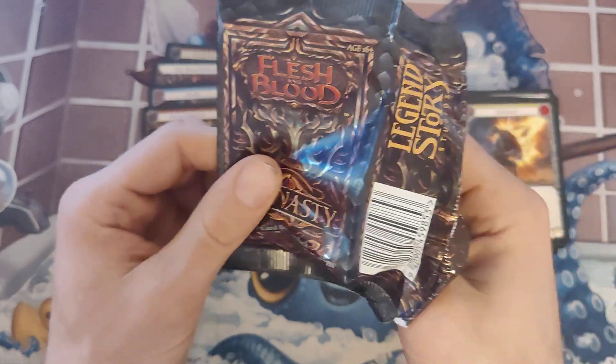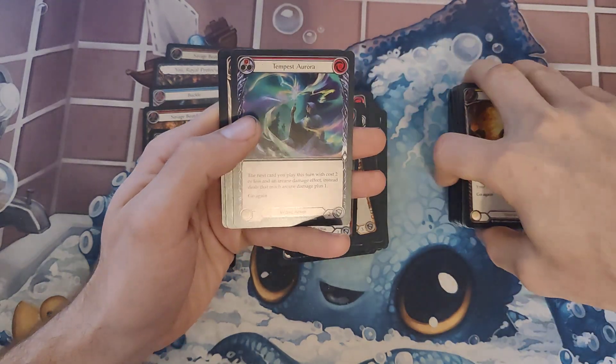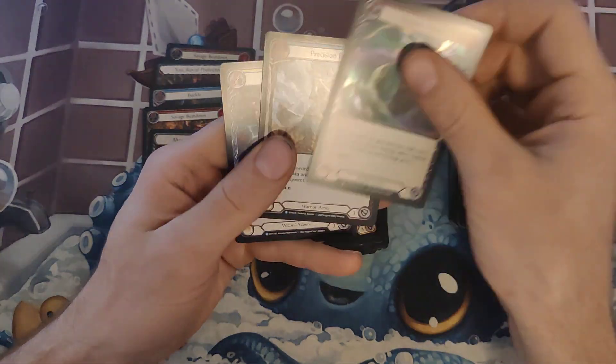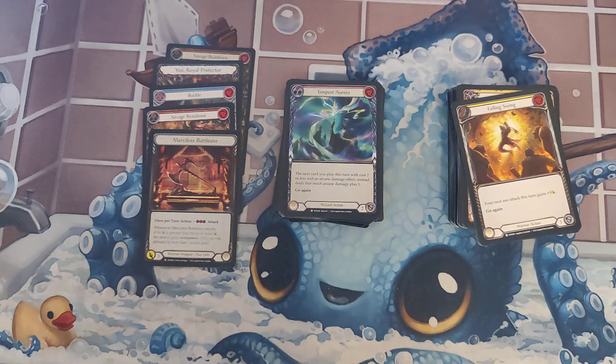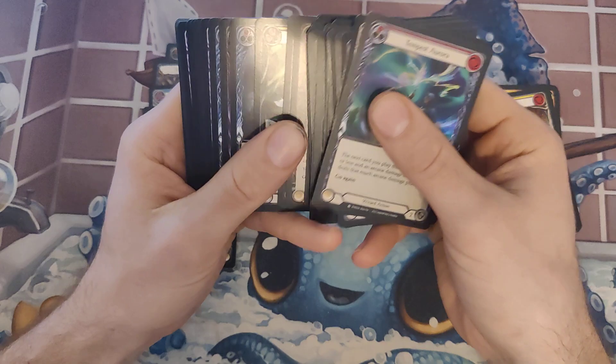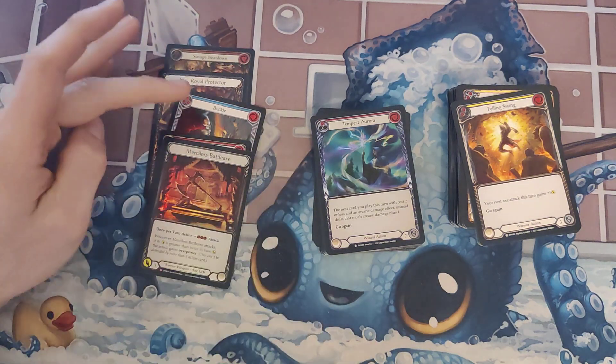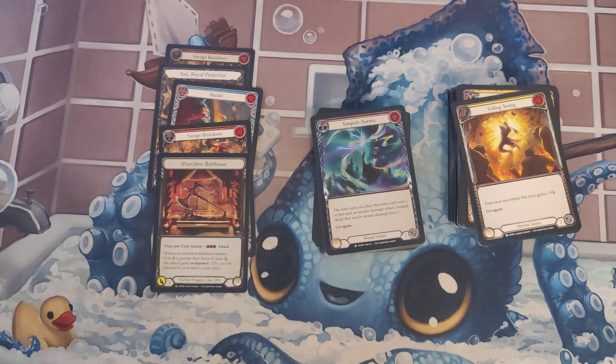We'll see you guys next time for the next video. I hope everybody bought tons of Flesh and Blood during Christmas and New Year — and specifically I hope you all bought Monarch, Tails, and Everfest and opened all of it, so I can be left with all of the sealed product. Final count: one, two, three, four, five Majestics — we got one Extended. We're around ten Majestics per box if I'm remembering right, so we're on average for the first half. No Marble yet, no Cold Foil yet. The hunt continues.